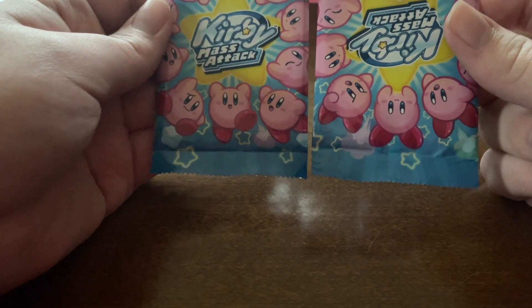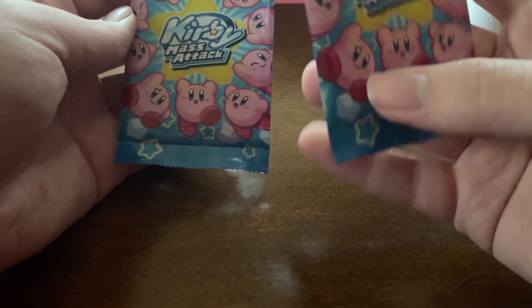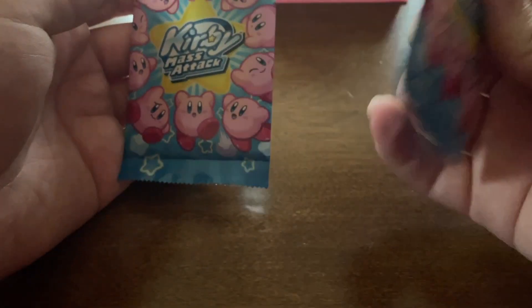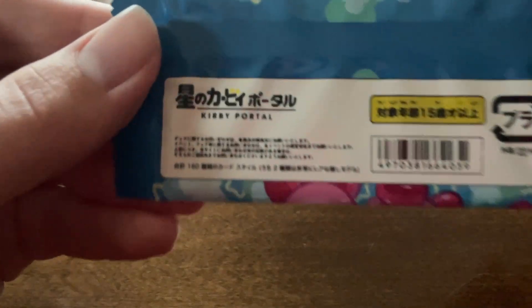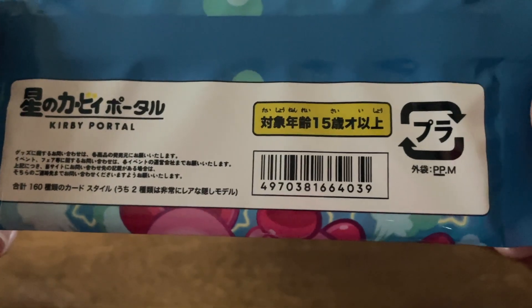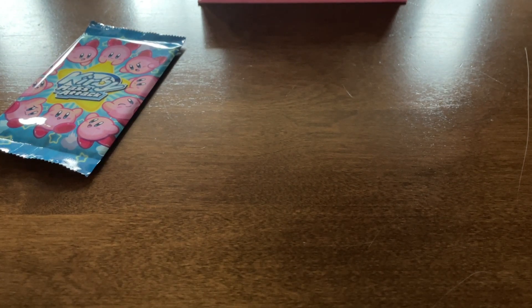For the card packs, we have a Kirby Mass Attack one. I didn't notice that one was upside down. We got a few things on the back — Kirby Portal, and a bunch of Japanese, I'm guessing. So let's see what the first pack is like. If you guys would like me to open more, we'll say 15 likes to open more.